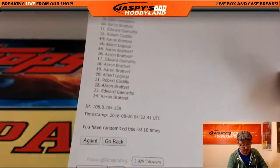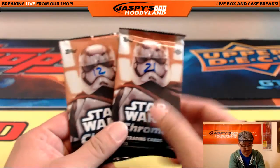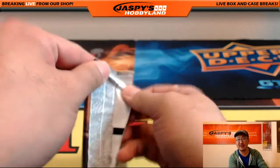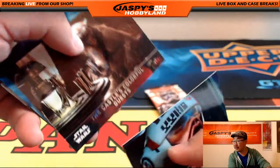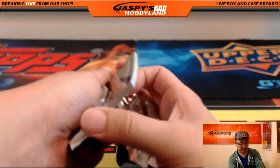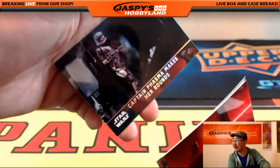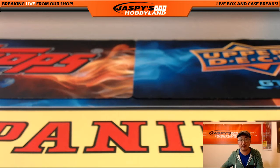And Robert Castillo, packs 12 and 21 are the remaining packs. Special Forces TIE Fighter, and Captain Phasma makes her rounds. There it is, Robert Castillo. Thank you very much everybody — that was Star Wars Break No. 4 from JazzPeaceHobbyland.com. Really appreciate it. We'll see everybody next time. Bye.